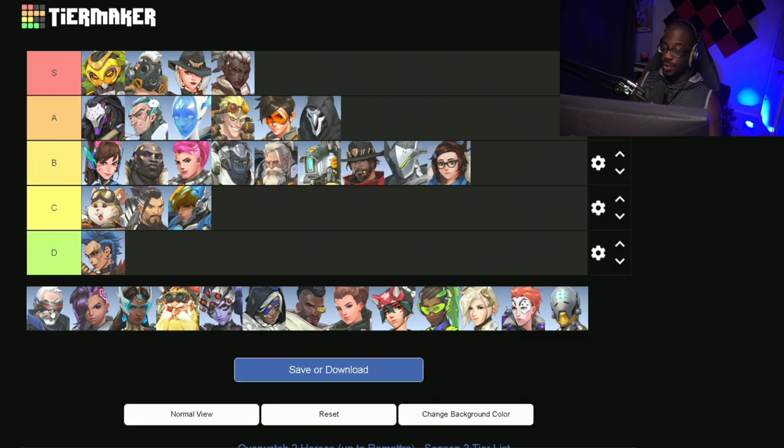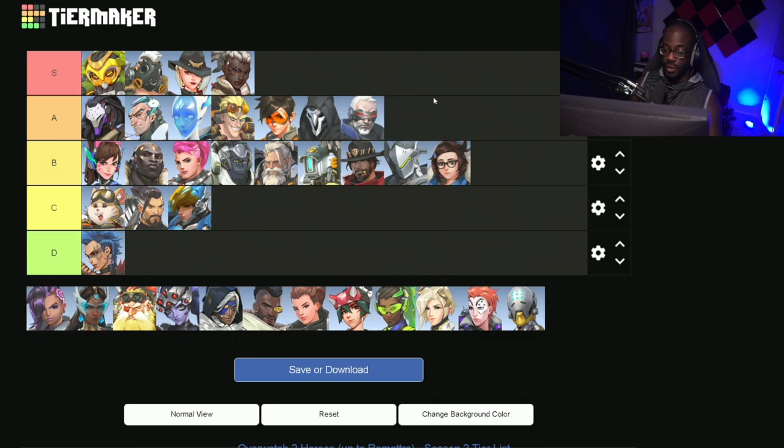For our next hero we have Soldier, and I think Soldier is an A tier hero. I don't think he's incredible, and he's probably at the bottom of the A tier list, but because of how common Mercy is and how fast dive has kind of worn out, Soldier has a much better place now. He has great self-sustainability, a really good time to kill, plus his ultimate is free aimbot, so honestly I think he's an A tier hero.